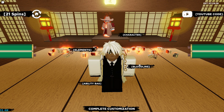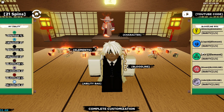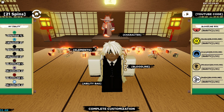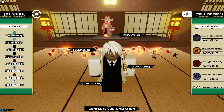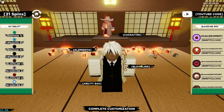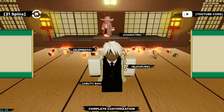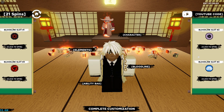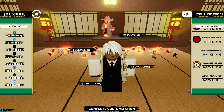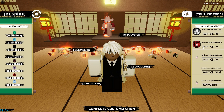That's just the side method. The main method guys — if you have a bloodline bag — go to your ability bag. The main method is: every 50 spins that you use, you're going to want to go to your ability bag and equip any bloodline. When you equip a bloodline from your ability bag, it resets your keys. This is the main method — resetting your keys.